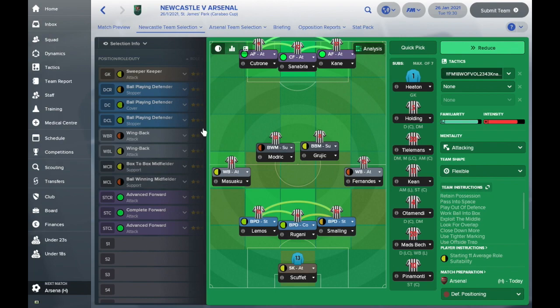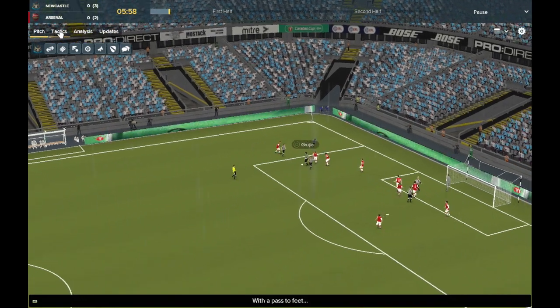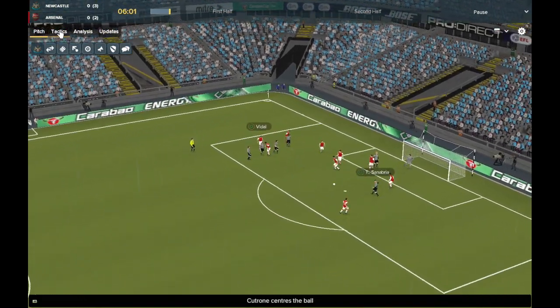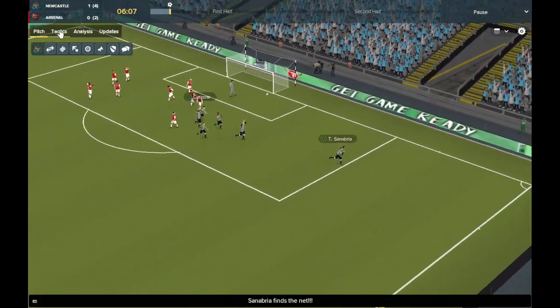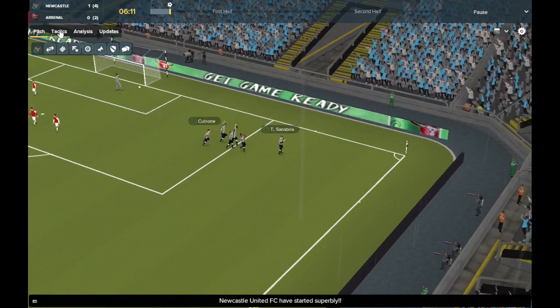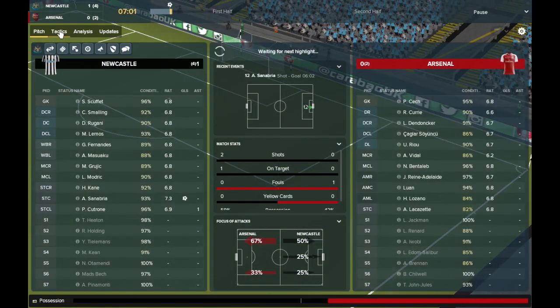We've got Kutrone, Sanabria and Kane starting up front in a bit of a changed front three. Modric and Gruic continue in central midfield because Tielemans is the only other player I could put in there. Masuaku, Lemos, Rugani, Smalling and Fernandes are in defence, and I'm hoping for a better performance from Scufe than he had against Huddersfield. Masuaku with the throw-in early in the game, picks out Kutrone. Now Gruic turns, tries to get the cross in, and it's come to Sanabria at the far stick — he drills it into the bottom corner. Two goals in two games for Sanabria since I brought him back into the team, an excellent finish that makes it 4-2 on aggregate, and a place at Wembley certainly looks on the cards.